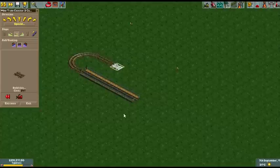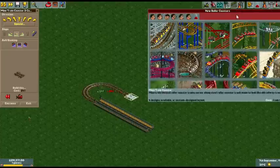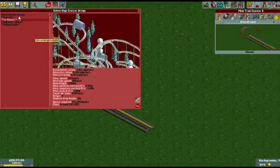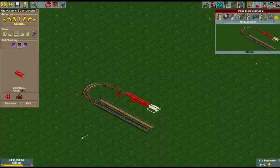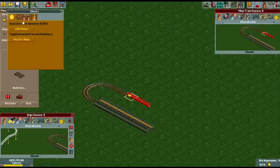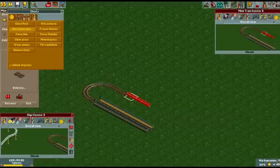Now it'll work. So, let's choose our next type of track. Let's go with this. Stick it here. Zero clearance. Actually, I need it to be on this one.